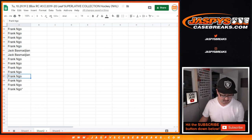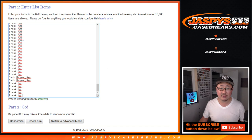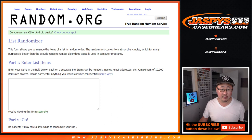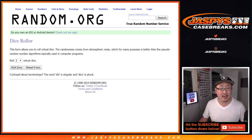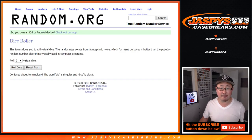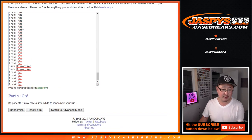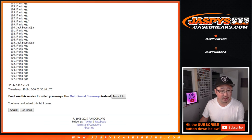So let's get all the names here, put them into this list. Let's get all the hits, all the card numbers here, and put them into that list. And let's roll it and randomize it and put the results on this tab right here. Why is there 207 on this list?